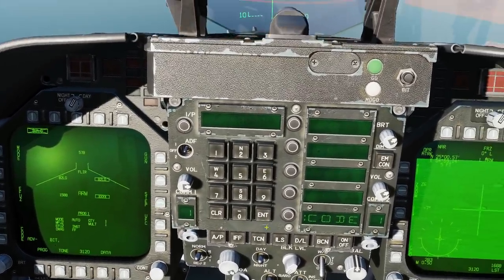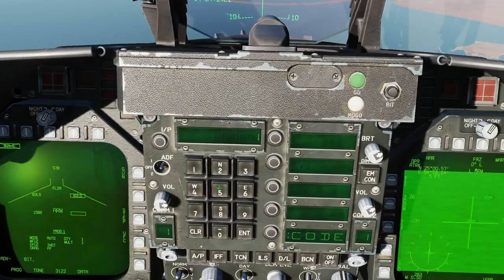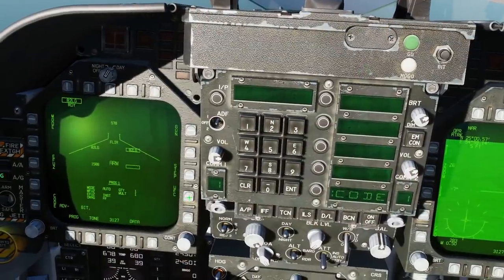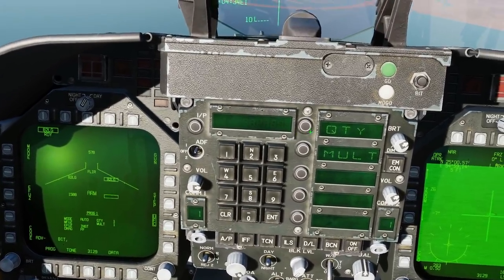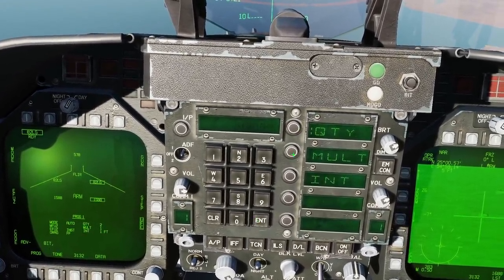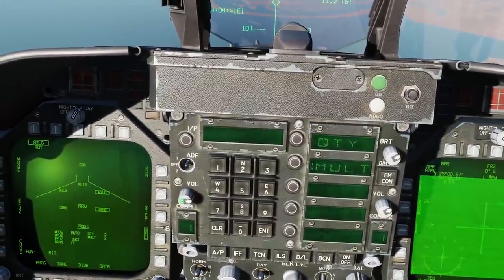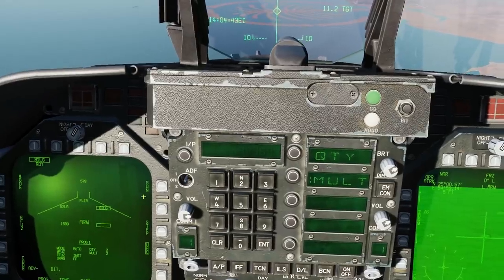Step to the next bomb, because we may as well set that up as well. Code is already selected — 1588. Enter. How do we want to drop the bombs? Let's go to the UFC. I would like to drop quantity two bombs, multiple two bombs. I'm going to drop two bombs together. Not something you would usually do, but I just want to show it's something that you can do.